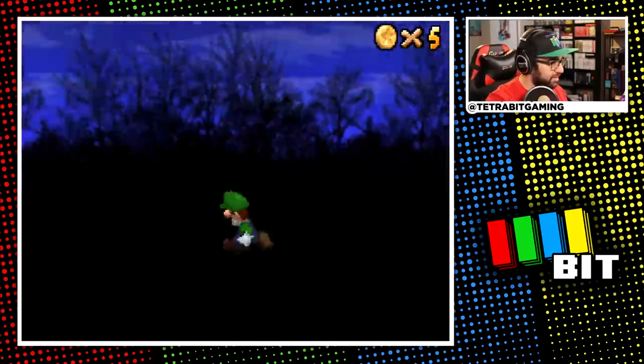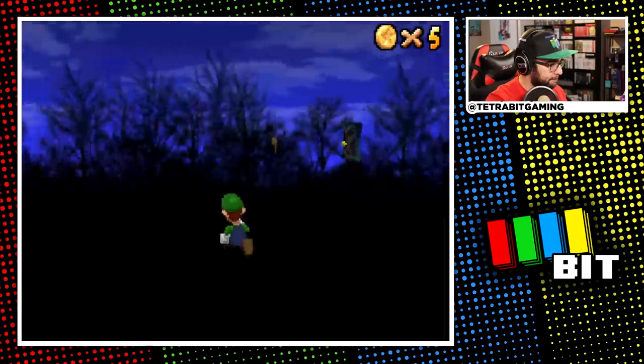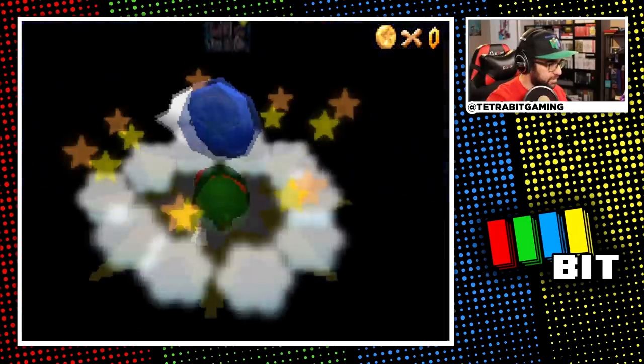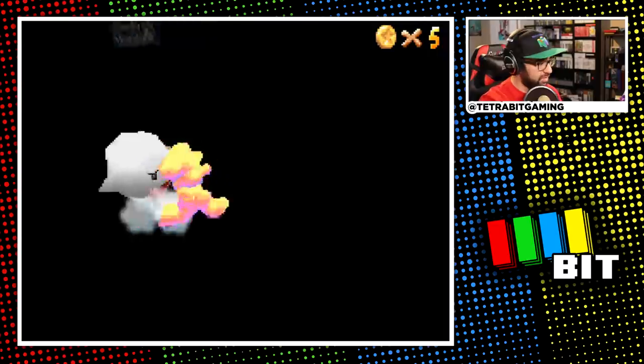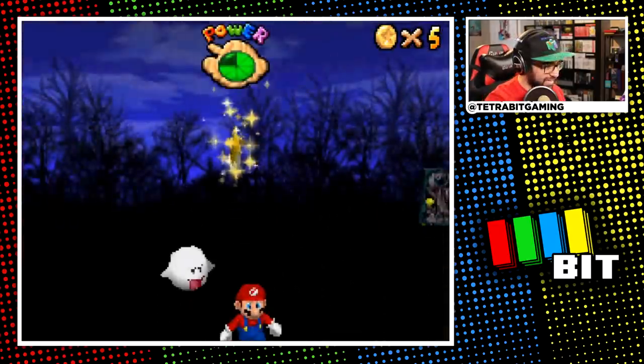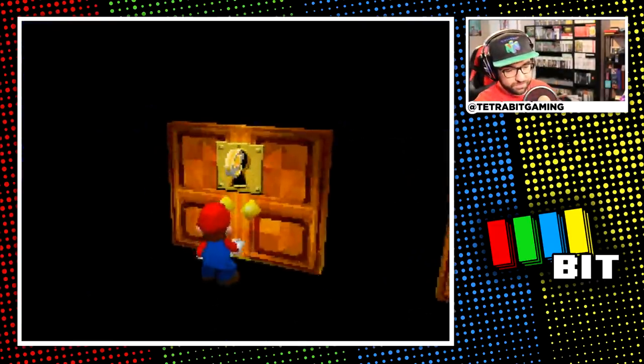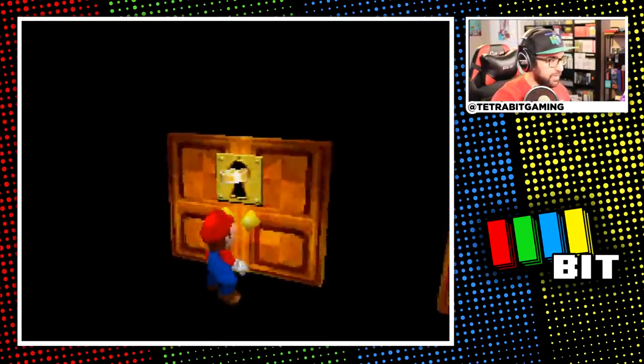I don't play as Luigi in Mario games often, but in this game Luigi is way better than the other characters and it's not even close. Still as Mario, I grabbed the Luigi cap in the stage to use the vanish capability in the attic to defeat the large Mr. I up there for star number 27. Things are looking pretty good — now let's switch to Luigi for real.